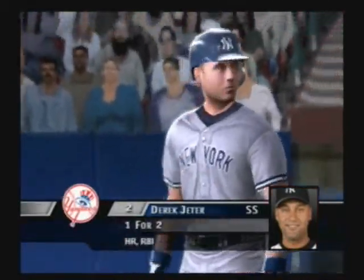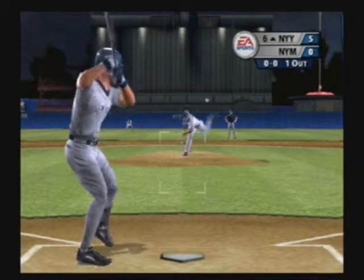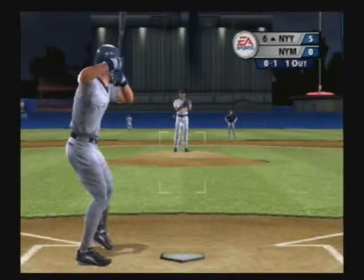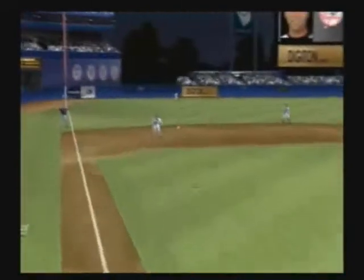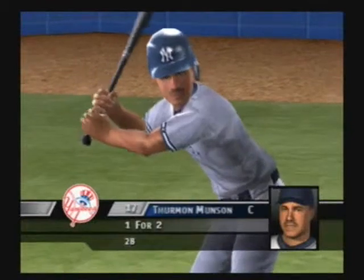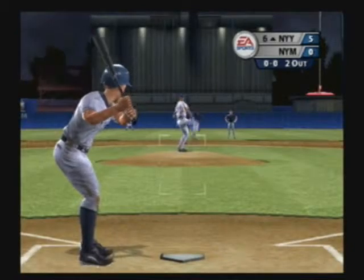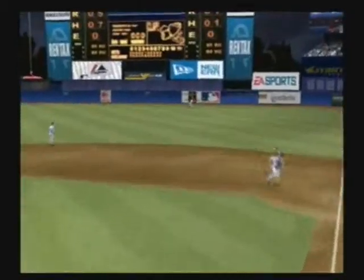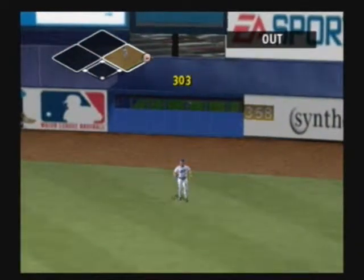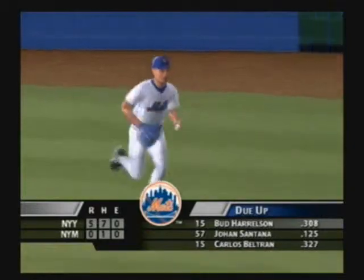At bat with one home run, Derek Jeter. It's a chopper. Line drive smashed at the third baseman — hey, that's a great play on a very tough line drive. That's one of the toughest balls in baseball to judge. Lifts one to right. Santana gets them one, two, three. Heading into the bottom of the sixth, New York trails by five.